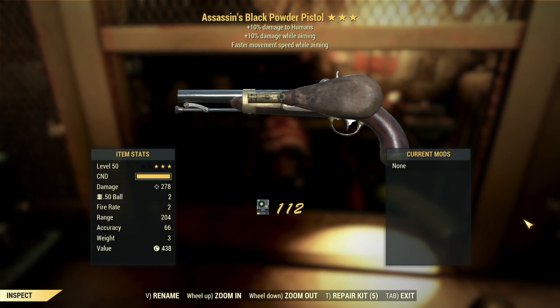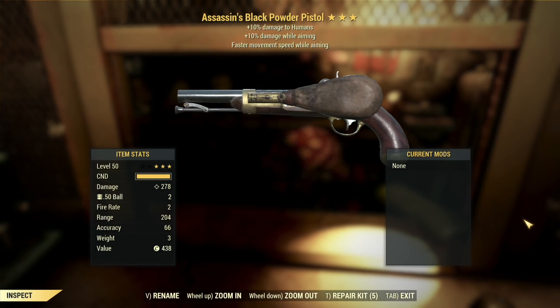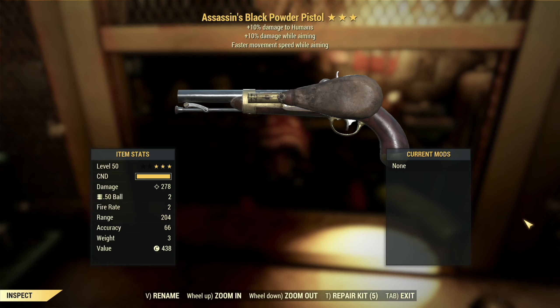We've got an assassin's black powder pistol with damage while aiming and faster movement speed while aiming. I didn't love the assassin's effect on the last one and I don't love it on this one either. This is not a weapon you can really be stealthy with. If you're into the black powder weapons then I guess it's cool, but 10% damage while aiming — it's better than nothing, but this weapon isn't really built for that; it's more of a hip fire, more of a VATs kind of weapon. There aren't really particularly effective sights on it to use it that way. The 10% damage while aiming will get a buff and it does synergize with faster movement speed while aiming, but I don't really think the movement speed effect even works. So there's really nothing exciting here.